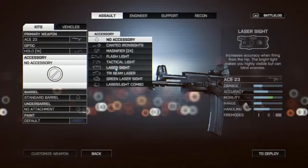The laser sight is similar to what we've seen in Battlefield 3 — it's always on, will increase your accuracy, but it gives your position away while running and can blind the enemy. The tri-beam is a laser with three points to make hip-fire aiming easier and temporarily blind enemies. The green laser can blind enemies only if shone directly in their eyes and also increases hip-fire accuracy. The laser/light combo lets you toggle between a tactical light or a laser to fight enemies.